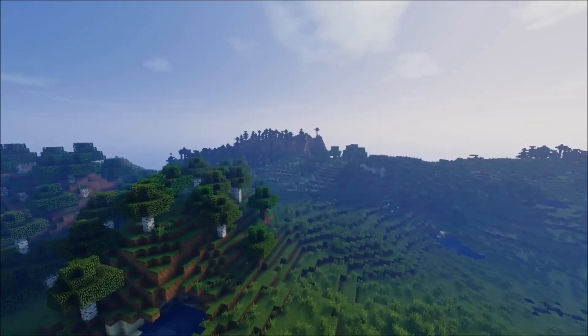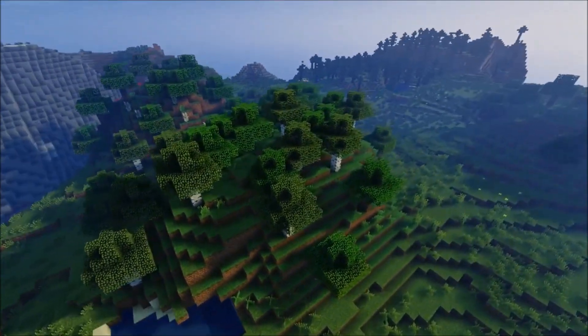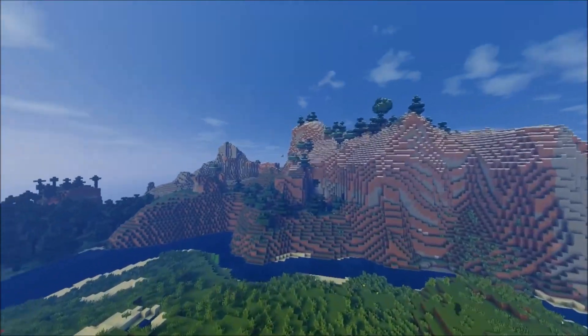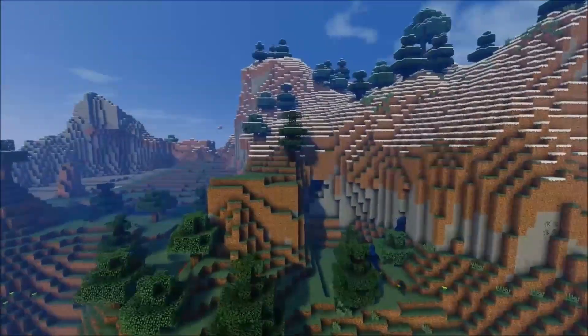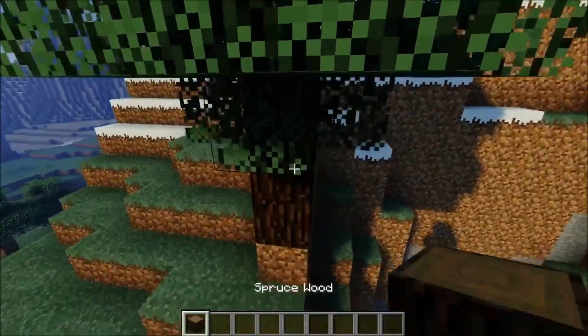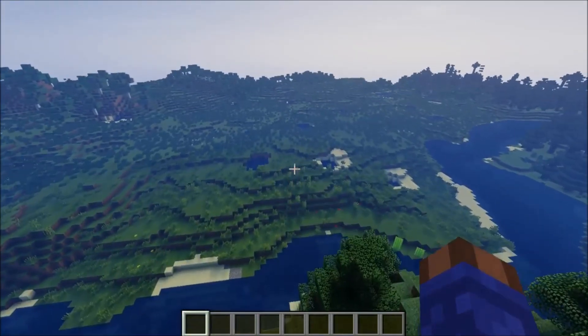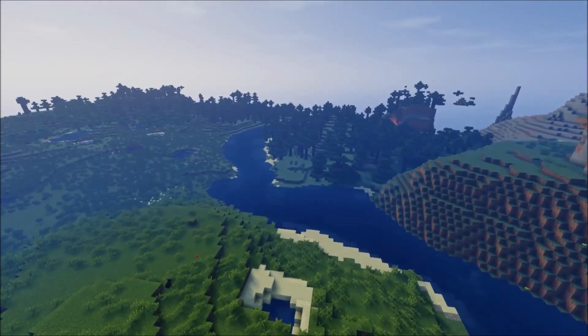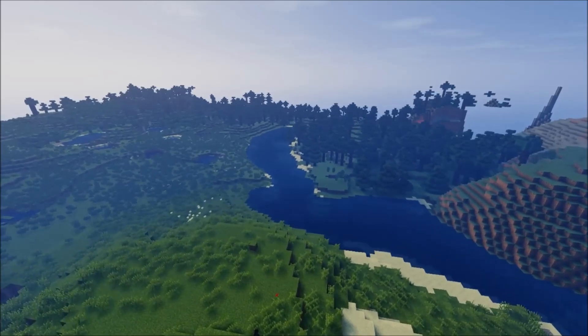Overall, you've got oak and birch there. You should have some spruce over here too, so you have three really good wood types. Spruce wood is up in the extreme hills. Really good seed, in my opinion. And yeah, that's about it for this seed.